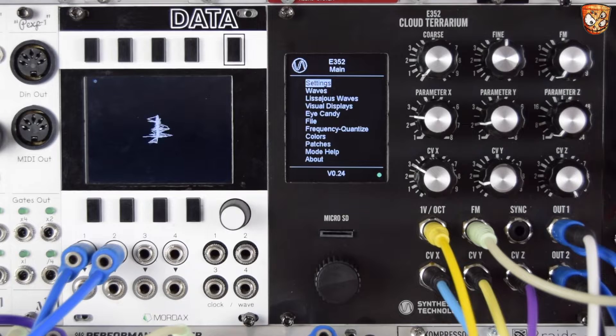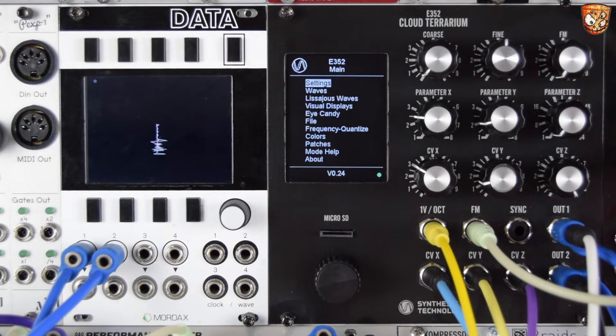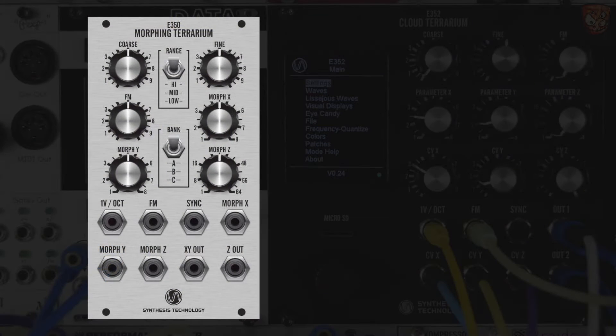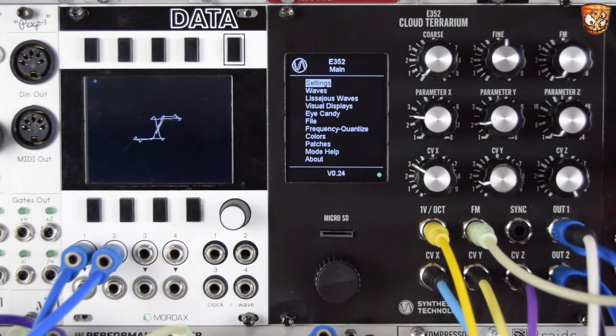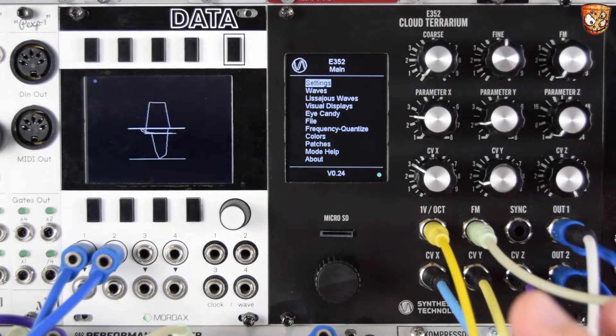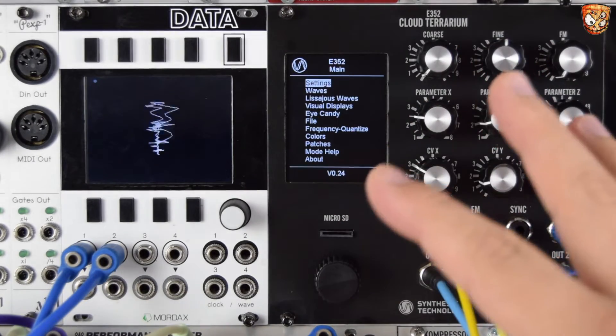I have every intention of doing the full overview for the E352 Cloud Terrarium, this bundle of awesomeness from Synthesis Technology. But every time I make a patch I want to record it and share it separately. I've been playing around in the cloud and morph mode, which merges the morphing wavetables of the E350 and the cloud mode which was just sines and saws in the E340. Having both together is absolutely killer. Full overview of the E352 coming soon.